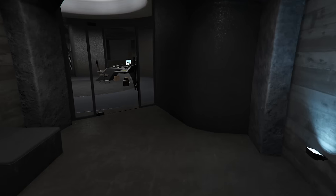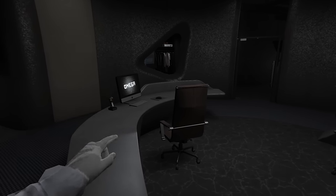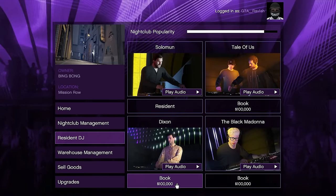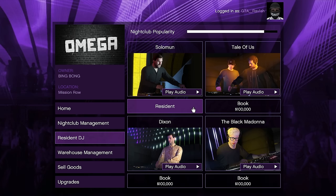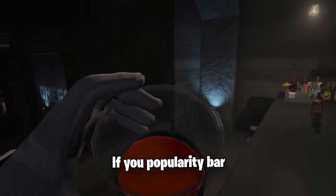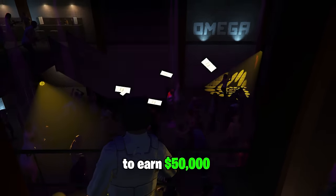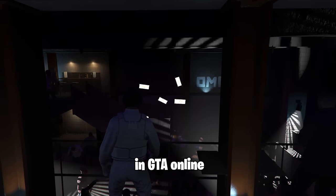There's also a faster option to fill up the popularity bar by accessing the laptop and choosing Resident DJ. You can hire one of four DJs — the first hire costs $100,000 but after that their cost is reduced to $10,000. If your popularity bar is at 100% you are able to earn $50,000 every in-game day, which is the highest passive income source in GTA Online.